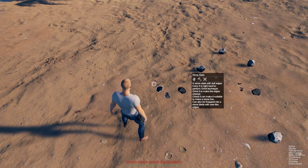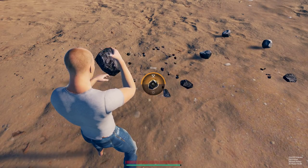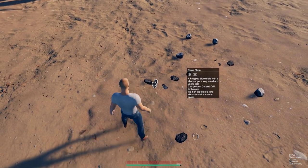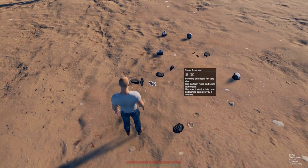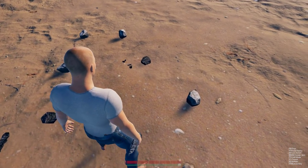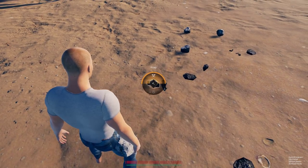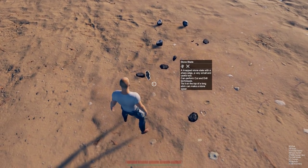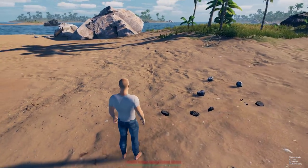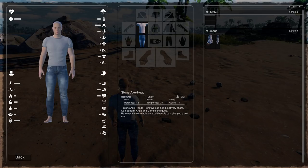This right here is another piece of slate. Napping turns it into the blade, and grinding turns it into the axe head. So you're definitely going to need these two items. You can also put them into your pants pockets. So we've made the axe head and we've made the blade.